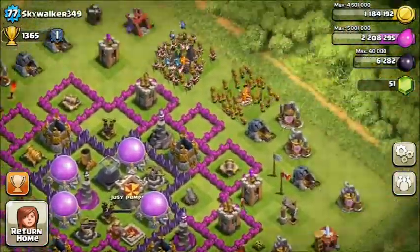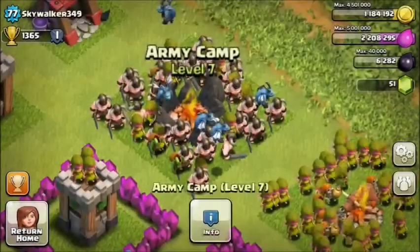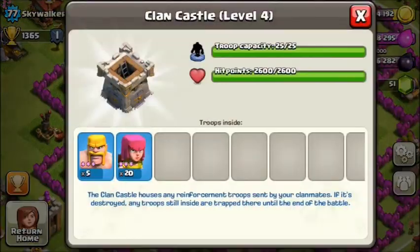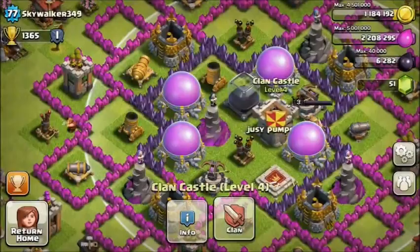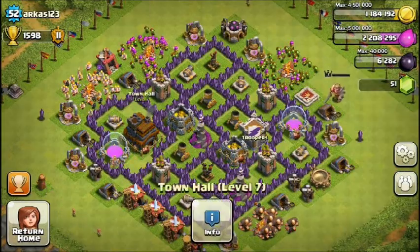The best way I could break into your base is just putting at least six wall breakers to get through the middle section, then flank with some goblins or barbarians. It's also a really weird climb because you're level 77 with such a nice base but only level 3 troops.